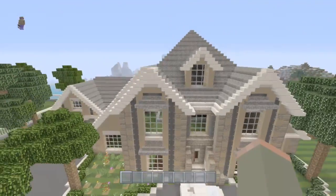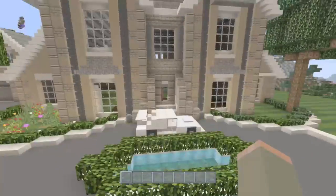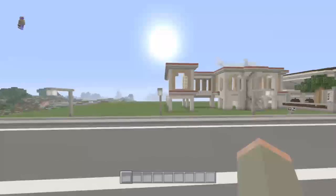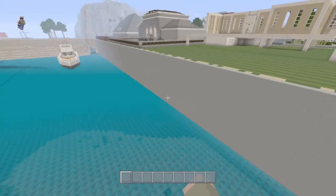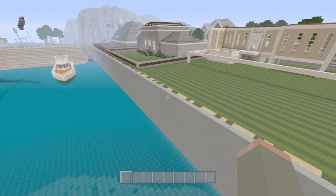His house — he designed it and I just helped with the outside stuff. He hasn't done anything inside it yet. One thing that took forever was this giant wall. I'm probably going to add more detail to it but that's for later.